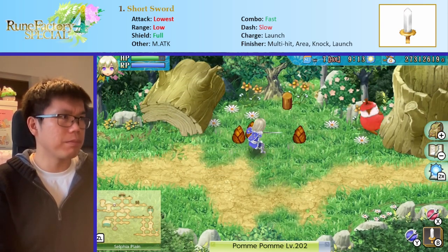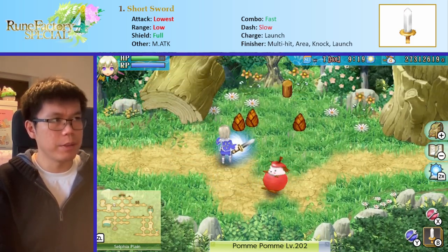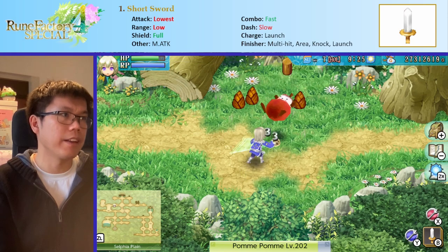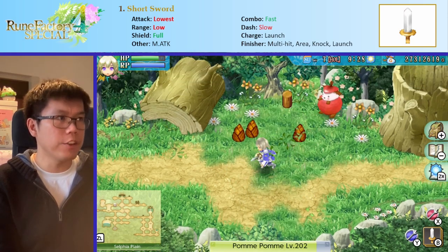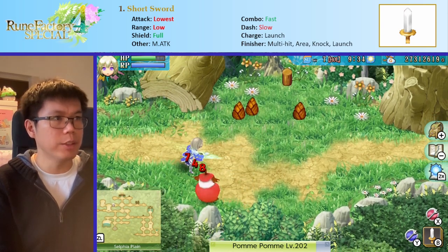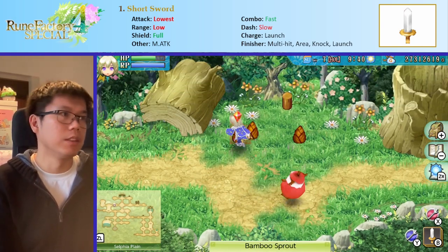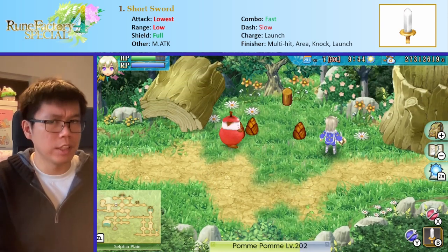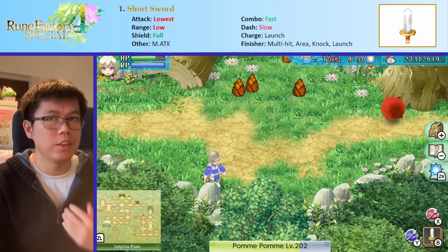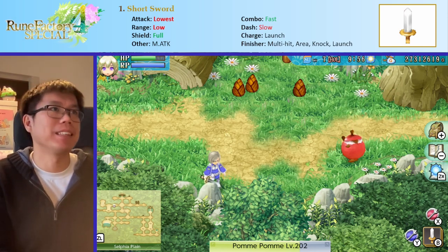With regards to its combos, they're actually pretty nice. The combo chain is relatively fast and it hits a decently large range — it's nice and swinging, and you want these swinging attacks. Its dash attack is relatively slow, but in general dash attacks are very slow and not great. The charge attack is this launch — it'll launch the enemy in the air, which will leave some openings so you can follow up with a normal combo. The finisher is this nice spin that does a lot of damage and knocks them off, leaving them open. With this finisher, and with most finishers, you get what I call super armor — if you're attacked during the animation, you'll take the damage but continue with the attack, which is always nice.